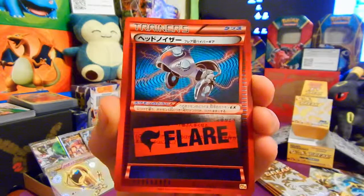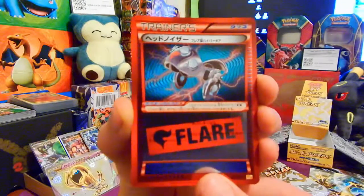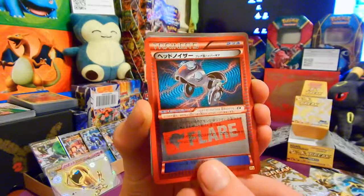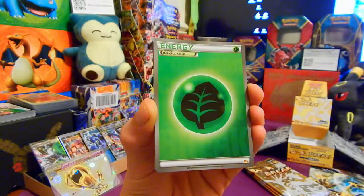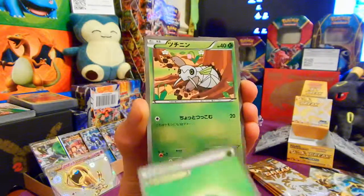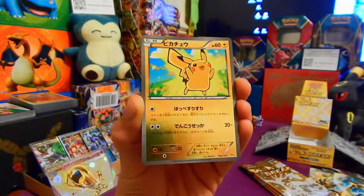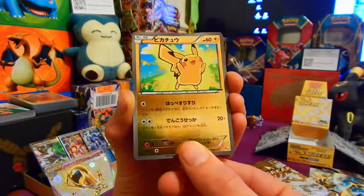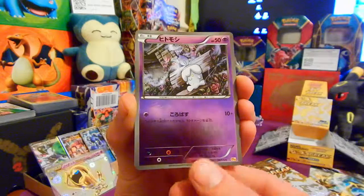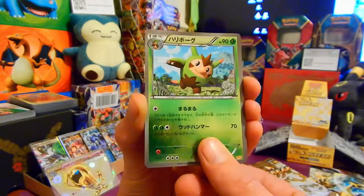Head Ringer — you saw me pull this in Phantom Forces. So we've got the Japanese version of it, and the English version a day after — not even 24 hours! Amazing. And we've got Leaf Energy. She's pretty, she's new. We've got an Inkay behind that. Yes — happy we've pulled him as well — Pikachu! Going to sleeve you up, shiny Pikachu. So we've got Litwick, Quilladin.